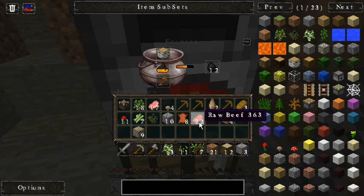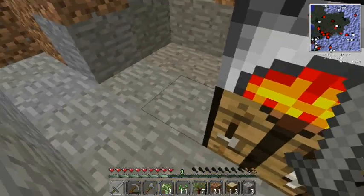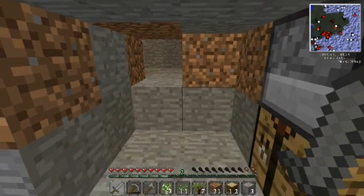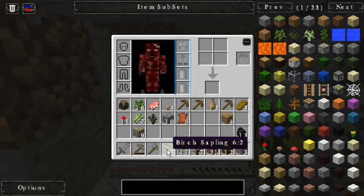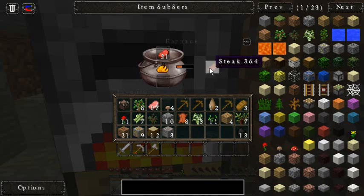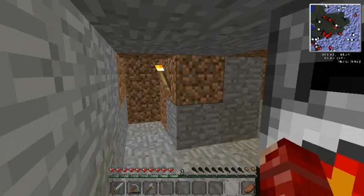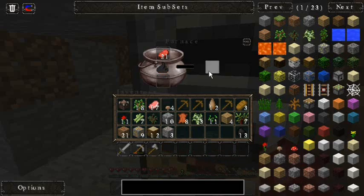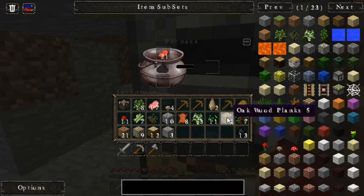Come on, hurry up. There we go — now we have a stone sword so we can fight. We're going to move all this stuff up into our inventory. Let's eat a piece of steak.